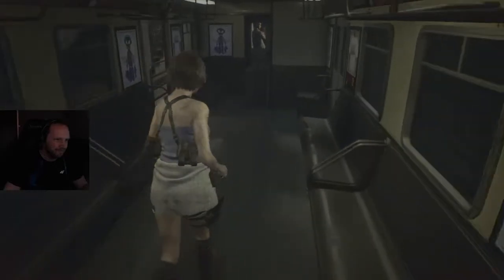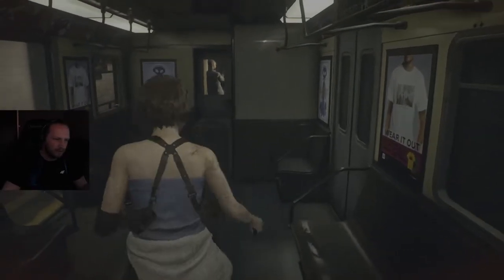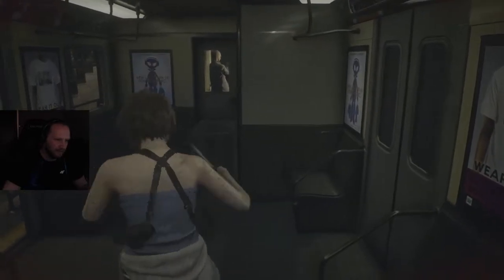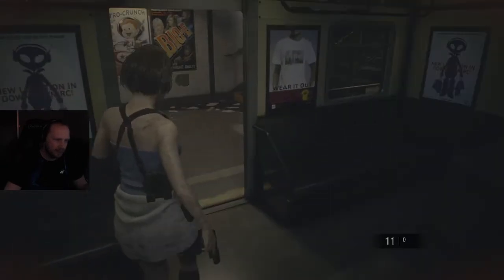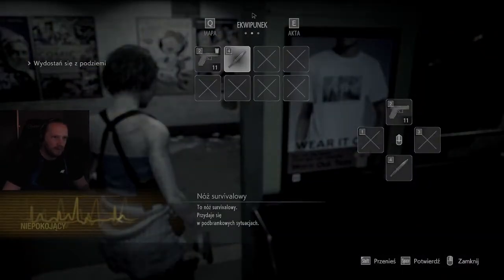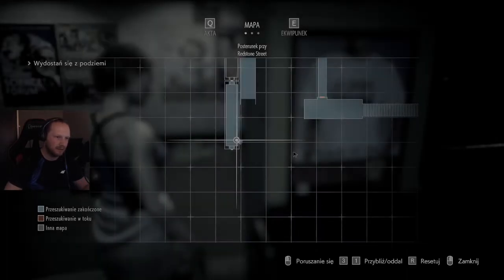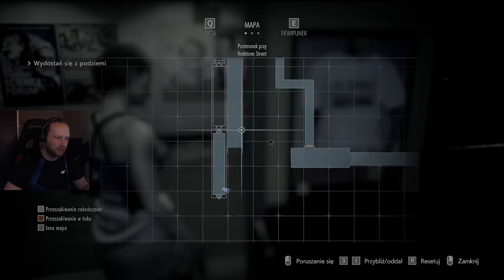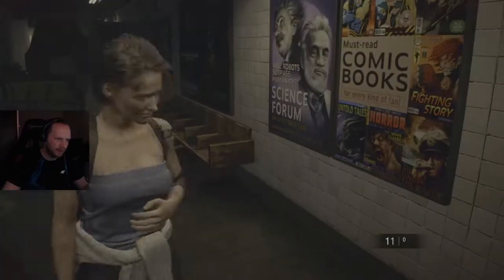Domyślam się, że nic nie straciłeś. Nóż jest pod czwórką, pistolet pod dwójką, mapa jest pod M. Ekran ma pokazane nie tylko bieżące lokacje i otoczenie, ale również ciekawe miejsca i przedmioty — znalezione, ale nie zabrane przez gracza. Rozumiem, to była informacja już wcześniej.